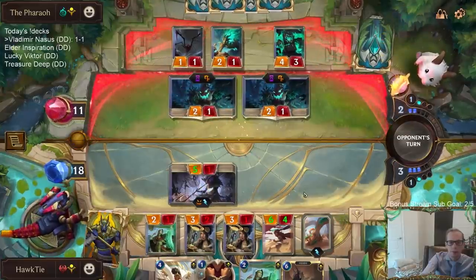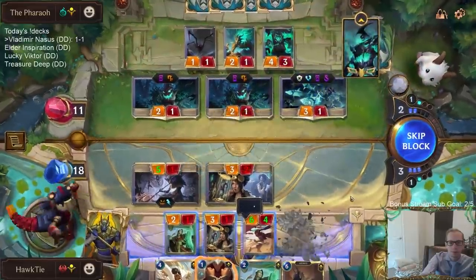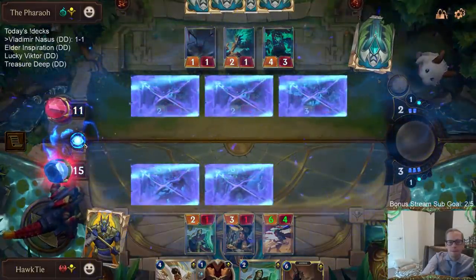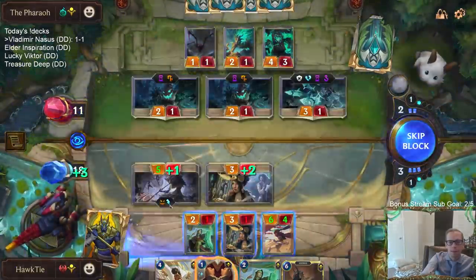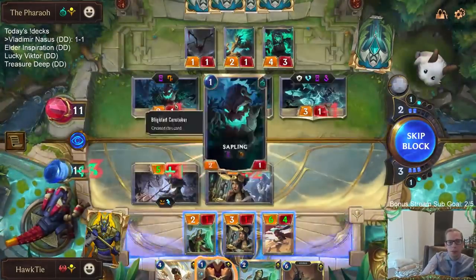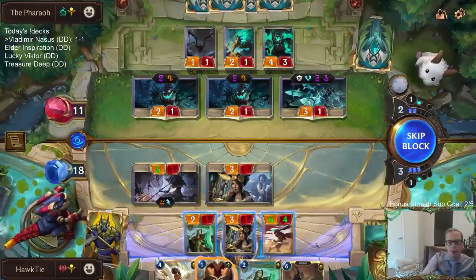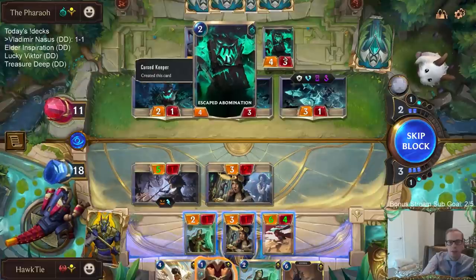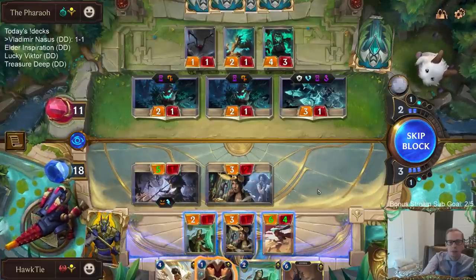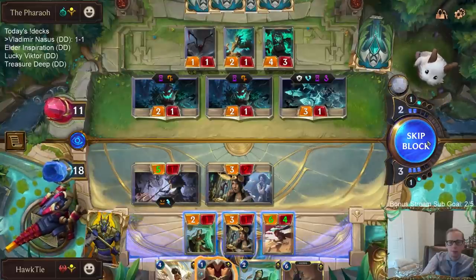We'll play the two mana six four. Let's see - this would be slay one, two so that's eight, and if I block here that's nine. The two one doesn't look great against the four three or the one one or this three one either. We're just gonna take it.